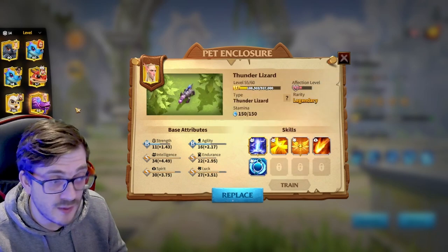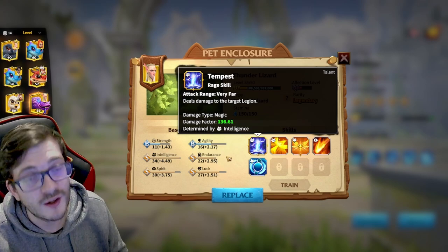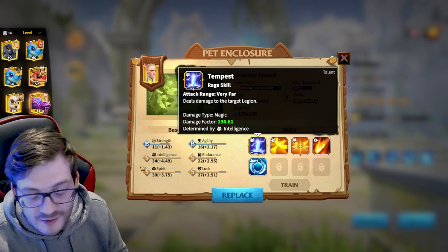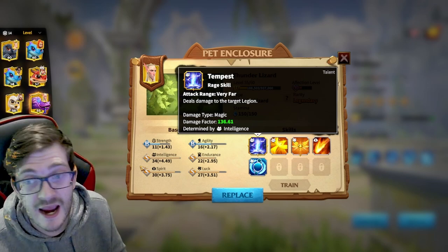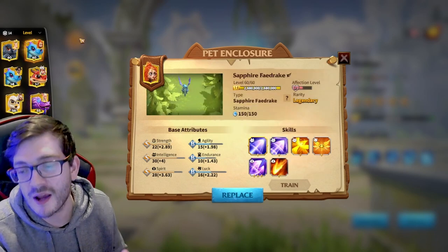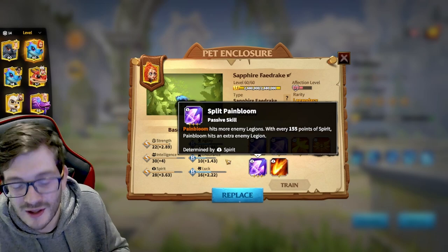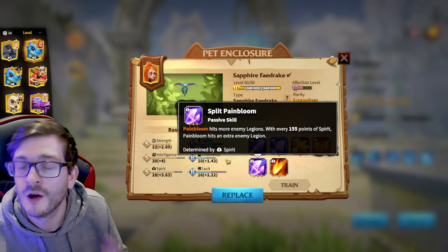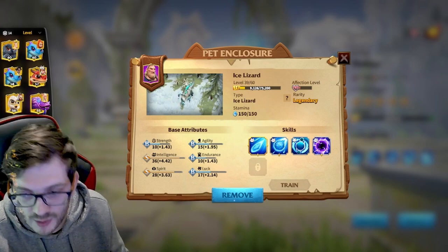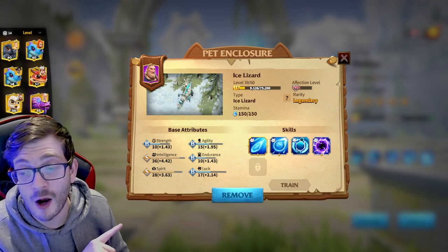If you're a little more adventurous, I actually recommend the Thunder Lizard — don't sleep on this pet. The amount of single target damage it pumps out, especially with the right build, is obscene. You can make this Wild Deer march pump out seriously scary damage with the Thunder Lizard if you want more single target DPS over the Sapphire split build, which gives insanely good area of effect damage.